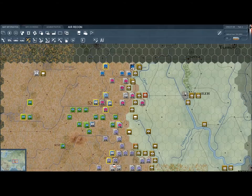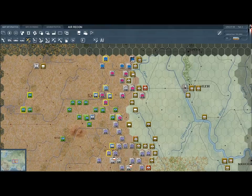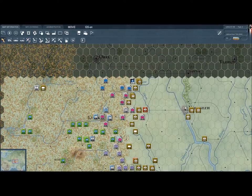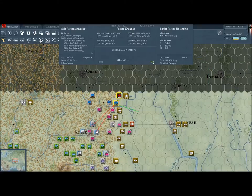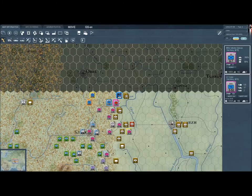Hello there guys and welcome back to Gary Grisby's War in the East. There's a lot that people have taught me about this game and I really appreciate the comments — they help tremendously. One thing I'm going to try right now is use the shift key to select two units and attack at the same time, and that worked beautifully. We actually shattered the 45th Rifle Division.